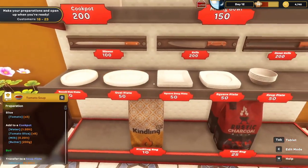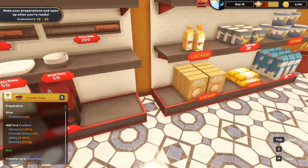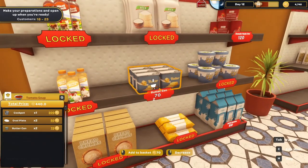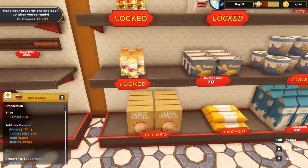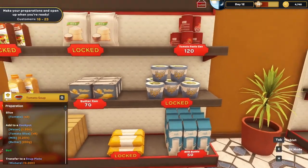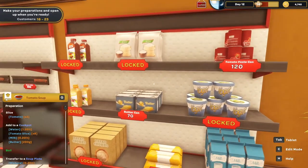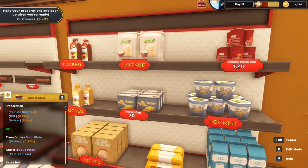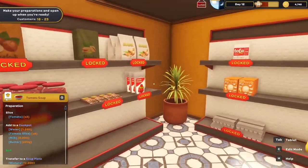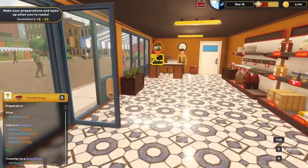Let's grab a couple more plates, and then I need milk and butter. I think there's tomato paste cans. We'll have water too. What I really like about the soup is that once you make it, it's just there — it stays.